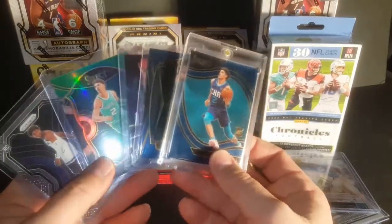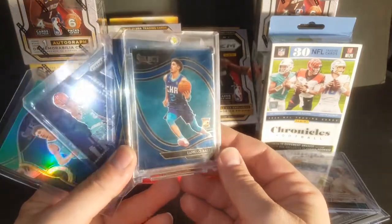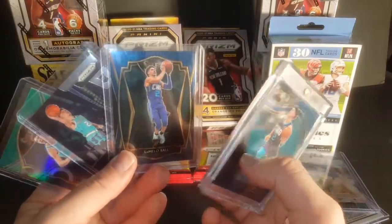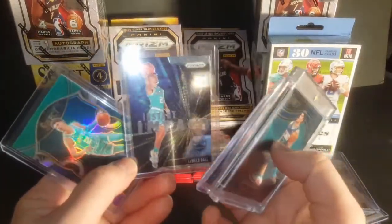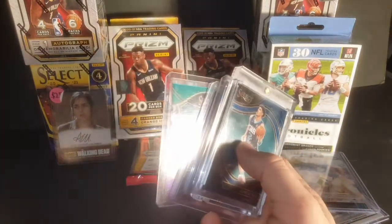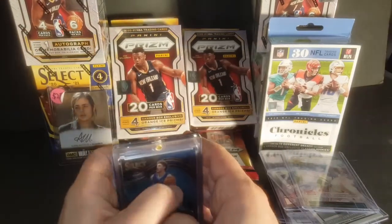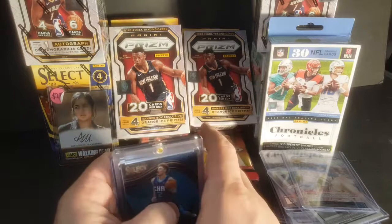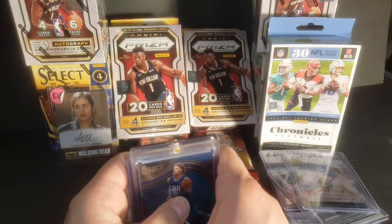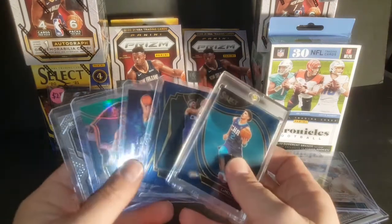I got all of these basically in trade. I traded a Select Donovan Mitchell PSA 9 — call me crazy, whatever. I also picked up this Anthony Edwards Prizm. So I traded the Donovan Mitchell and three cheap PSA cards, but anyways, that's what I picked up in trade.